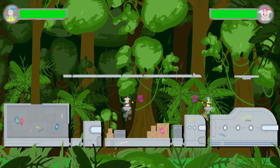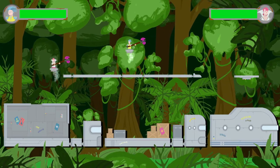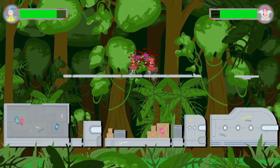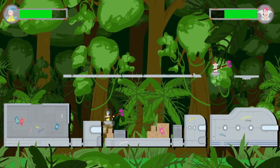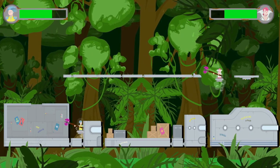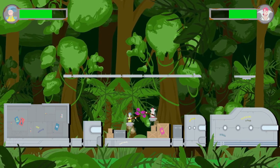Then we go into the jungle scene, where we have floating platforms again that let us get up to a higher elevation. We have a dense jungle background just scrolling, giving a sense of movement. It's got some really fun little obstacles that we can navigate around, and you can hit each other through the platforms, which is cool.